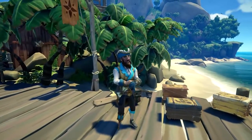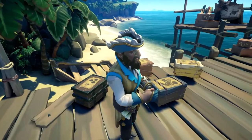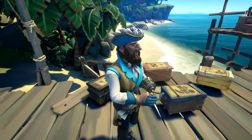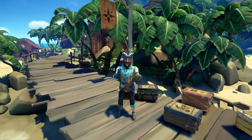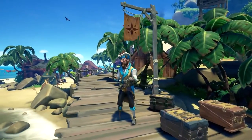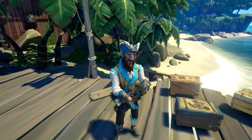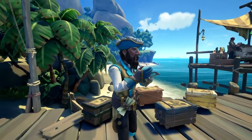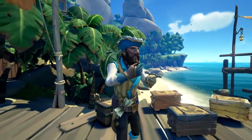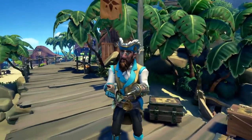Hello again, fellow merchants. 'Tis I, the Merry Merchant. I be returned to tell you all about the various resource crates you have access to on the seas. These crates be different from the trade goods last time because these crates need to be filled with certain resources if they be worth a damn — only have 49 planks for a wood crate and the merchant representative will tell you to shove it. In today's lesson I'll be telling you all about the different crates of resources and how much they be worth, commissioned or not.